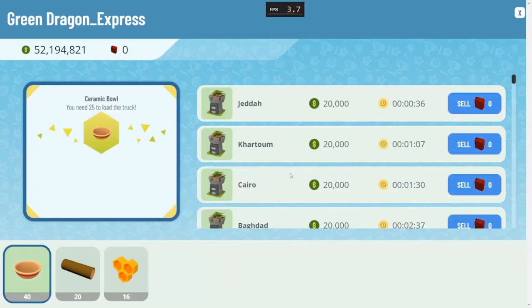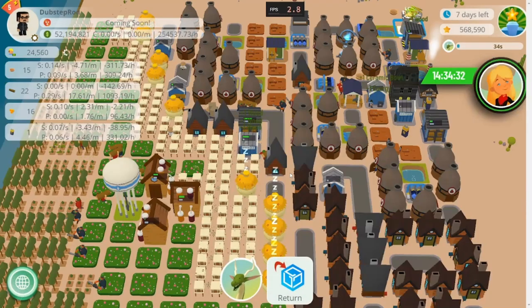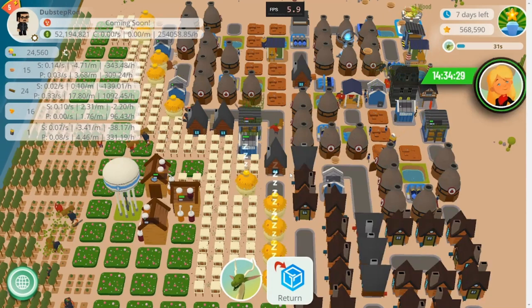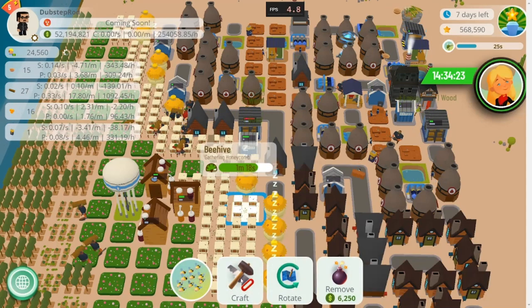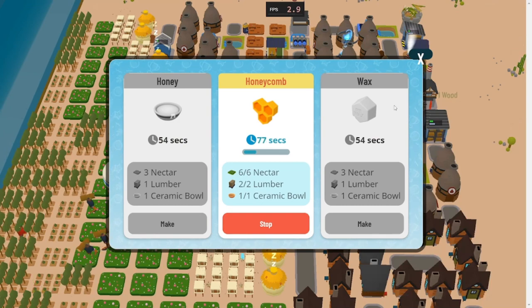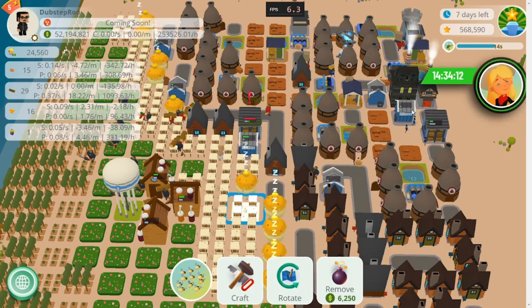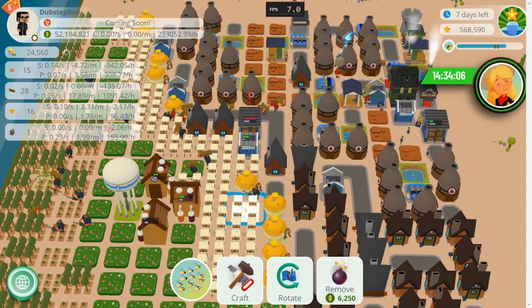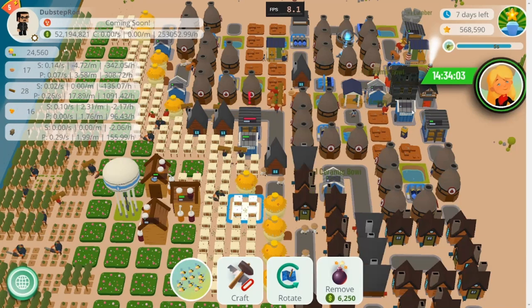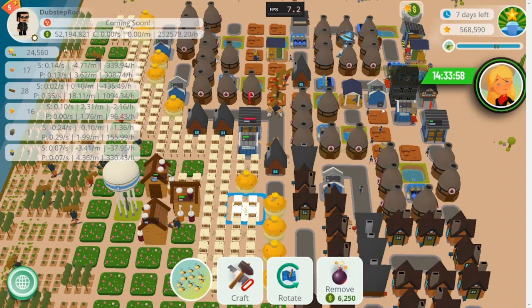Wax is stored in the warehouse and has no valuable use in this meta, so ignore it completely for now. My speculation is that it'll be used to craft candles in a future update. Also, some of you may have noticed a third craft in the lumber mill called the wooden box — this was not supposed to be added in this update and was quickly patched out. We do know wooden boxes will be coming to the game in a future update.